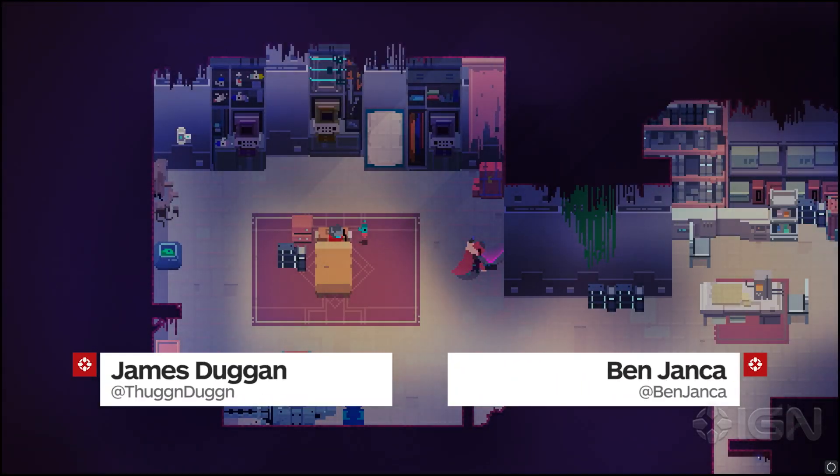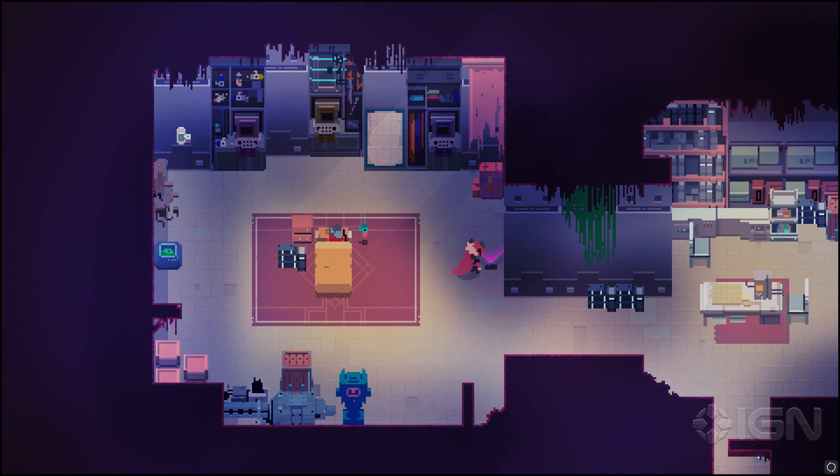What's up, everybody? James Duggan here with the man himself, Ben Jenka. Hi, James! What are we playing today? We are playing Hyper Light Drifter.